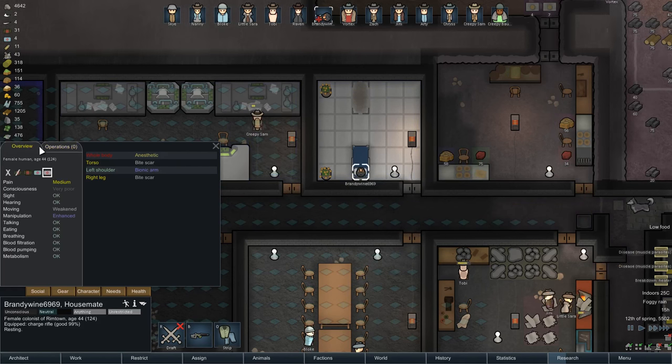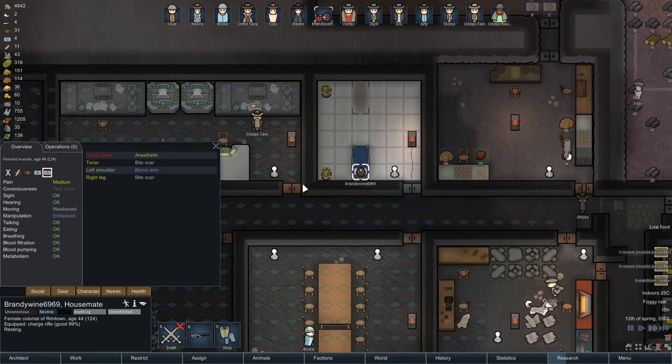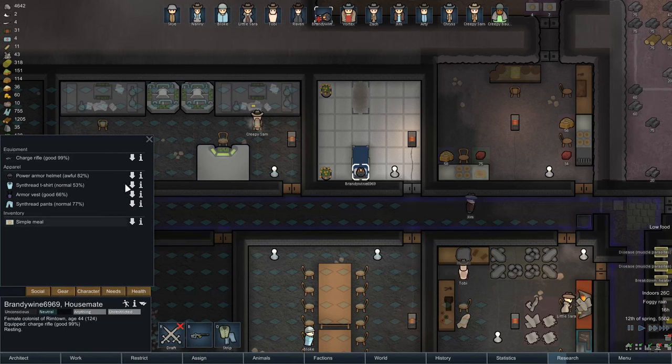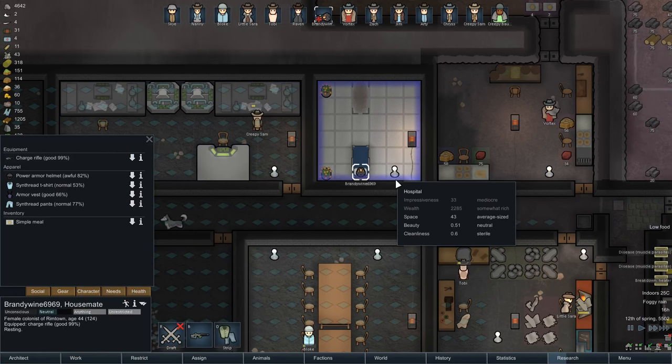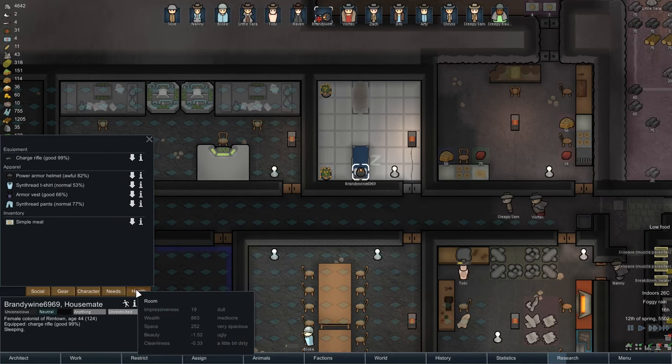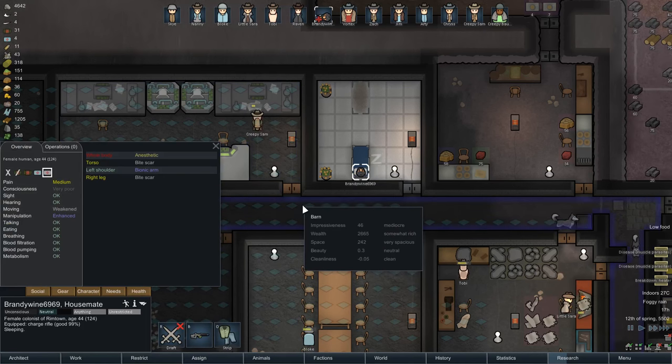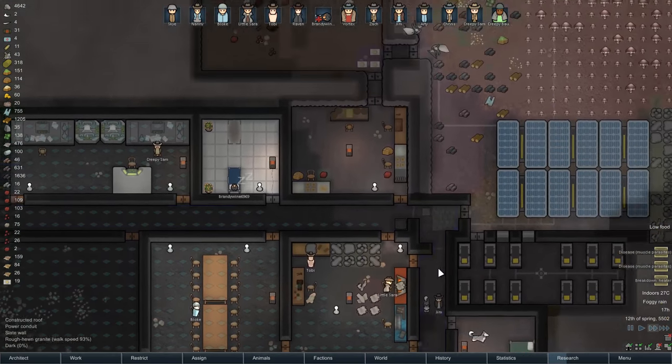Now, that means if you look at her - her manipulation is now enhanced. Sweet. She'll also - that counts as a melee weapon. It counts as a melee weapon that does like nine damage. And I think it also means that she can carry more. She's anaesthetised at the moment, so consciousness and moving her down. Oh man, that is - oh, I am so happy.